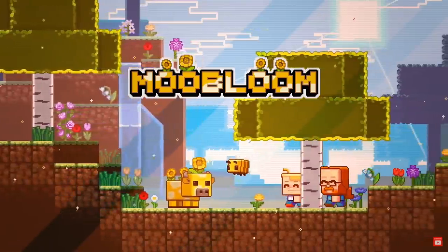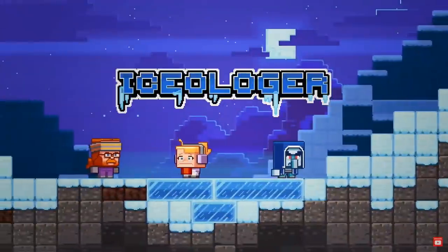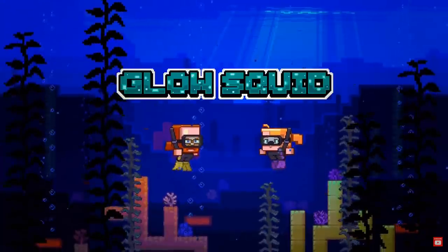The Moo Bloom was the first mob to be voted out, so it will not be added into Minecraft. It then came down to the Ice Ologer or the Glow Squid — and the winner is the Glow Squid!